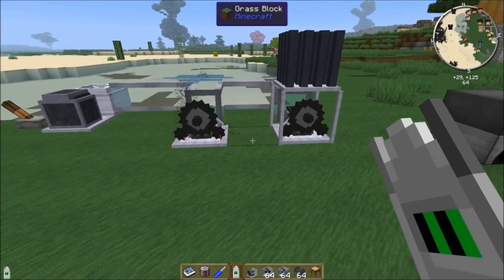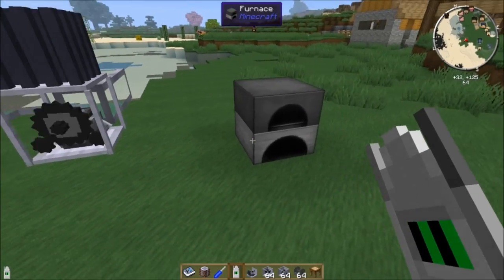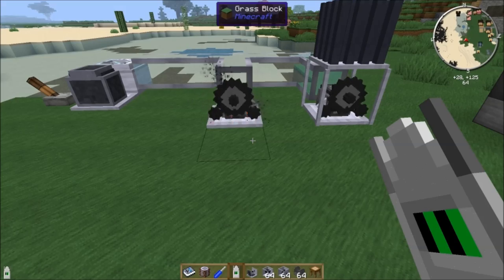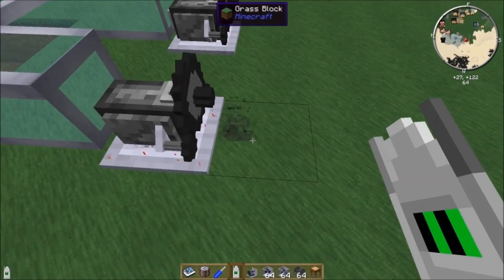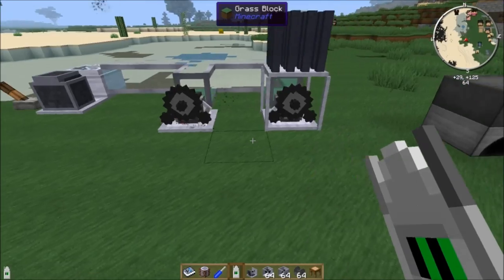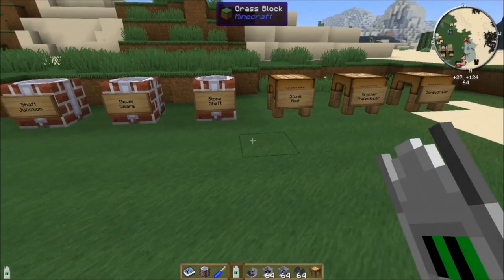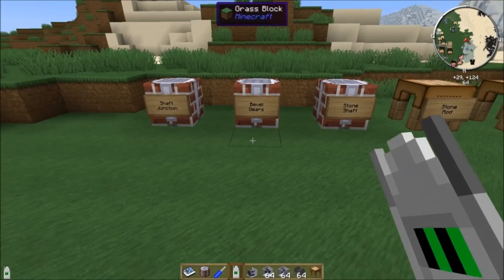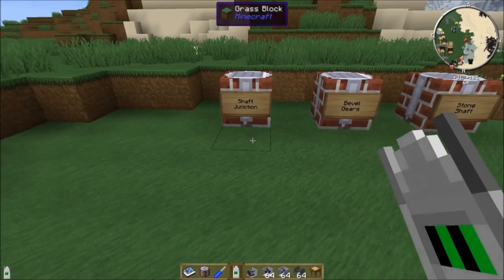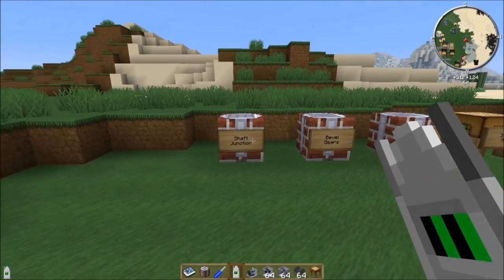What I want to do in this video is power this furnace using these two steam engines. I like the furnace where it is and I don't want to move it or the steam engines. The simplest way of powering anything in Rotary Craft is just to stick the machine right next to the engine, but that's going to get old real quick. We want to transfer our power, and we're going to need some shaft units, bevel gears to turn corners, and then I'll show you the shaft junction. You're going to get really comfortable with these.